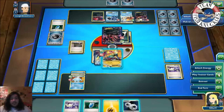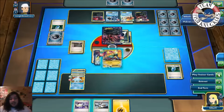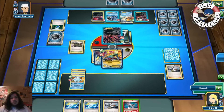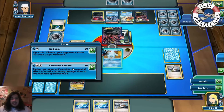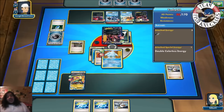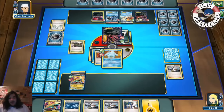Our turn — Mega Manetric, DCE on the Regice, VS Seeker for Birch and we'll play it. Tails — boo! We'll Head Ringer the Toad, that seems scarier. Retreat to Regice and Resistance Blizzard for 90 damage! Next turn we could knock out this Eviolite here if our opponent decides to stick it in the active spot. Opponent uses the N — not legal anymore but we'll allow it — and now we get a Light energy and a Rough Seas. Please no Lasers — the Lasers are bad for us but we do play multiple Switch so we could switch out of Sleep.